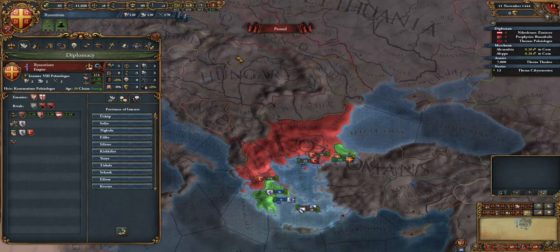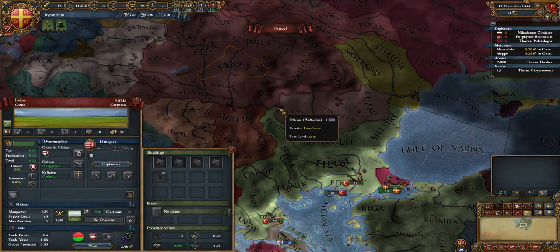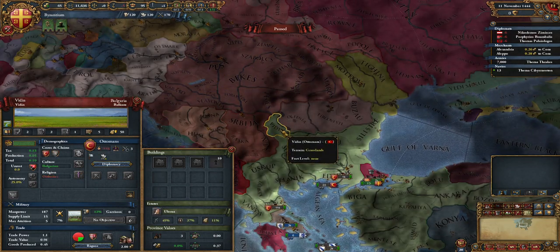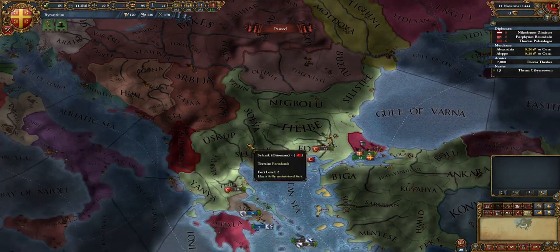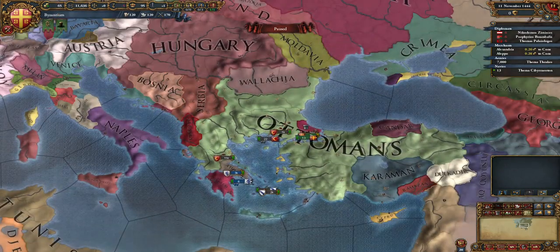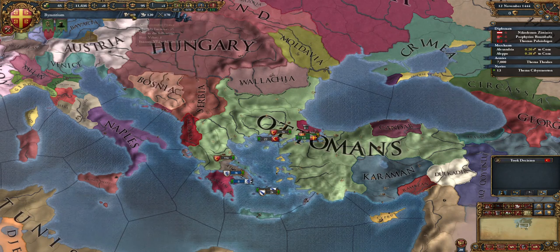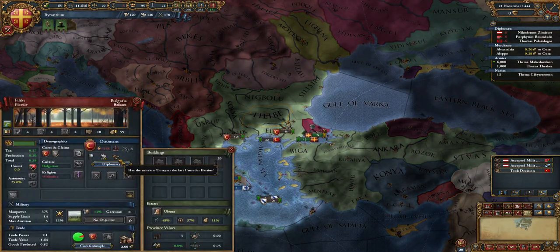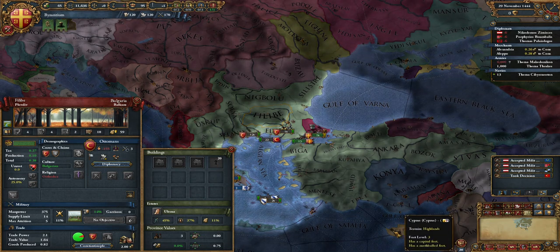Bulgaria considers Vidin a core. We'll unpause the game and begin. We have 200 free monarch points. It seems the Ottomans have the mission 'Conquer the Last Crusader Bastion,' so that means they will be attacking us. The Ottomans have warned us — that is quite usual and there's nothing you can do to prevent it. I've heard of a strategy in which you release Achaia and Moria as marches so the Ottomans cannot warn you, but I'm not sure why that works.